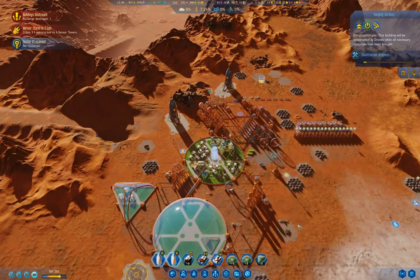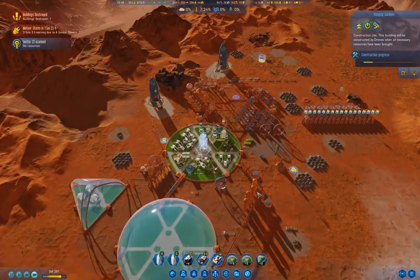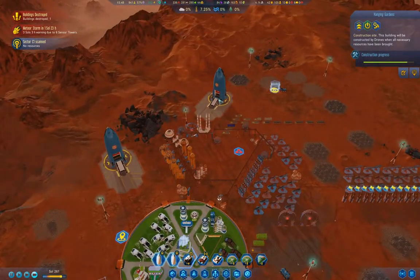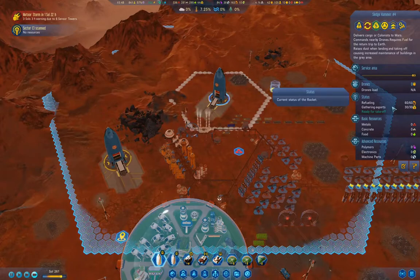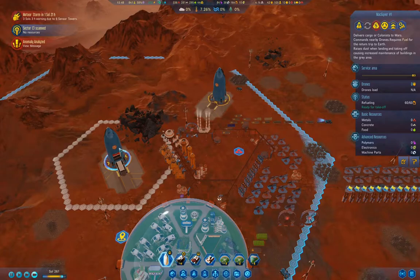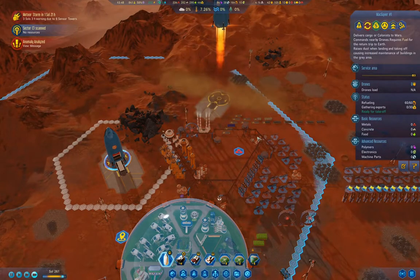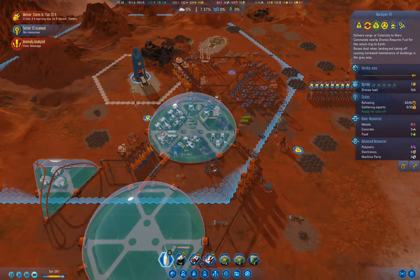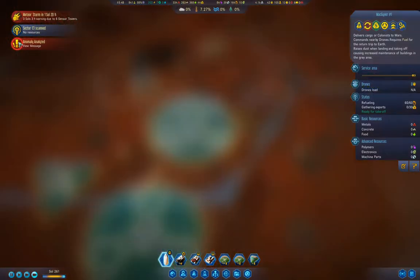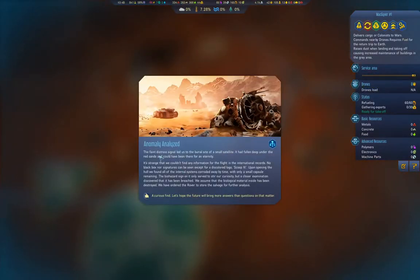We had a whole bunch of those anomalies revealed last time around. Let's check in over here — we've got enough for exports, so let's export that. Turning on exports now. We got a curious faint distress signal, but we couldn't find any data.